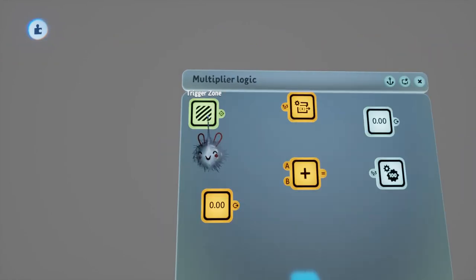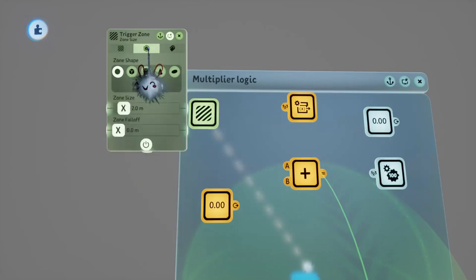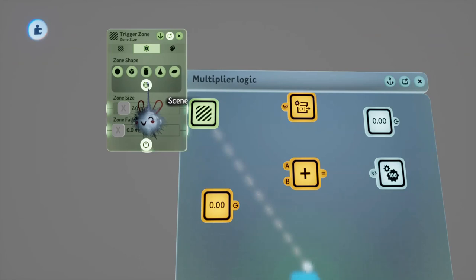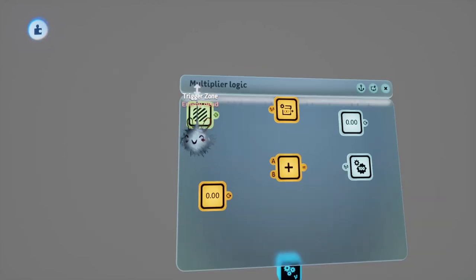The first thing we'll look at is the trigger zone. We'll come into the zone size page and set this to Scene so it detects an enemy dying anywhere within the scene. The next thing is to change it to detect tags, and we'll detect the enemy dead tag - that's the tag we'll place on our enemy.